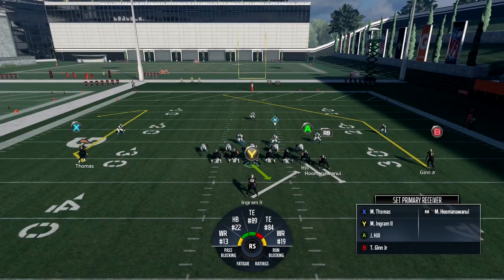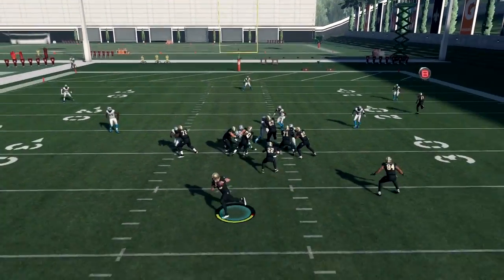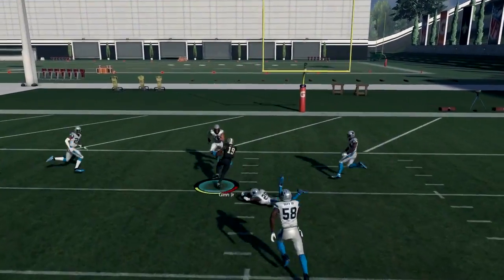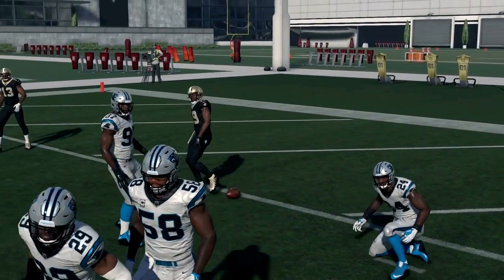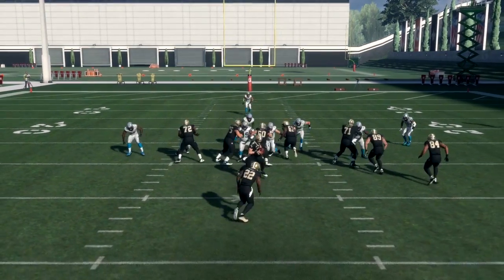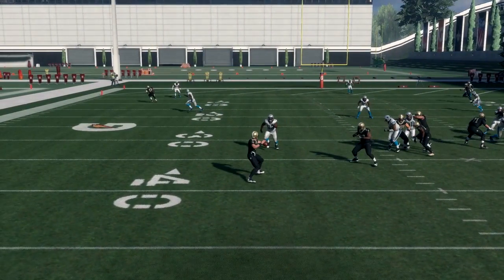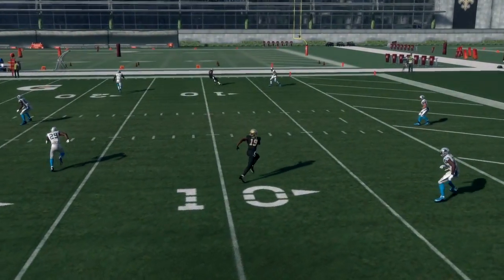You can either match protect on this play to give yourself more time, or you can let everybody go out on their routes. That post route may not look open, but I'm able to squeeze the pass in there by pass leading down — the wide receiver has to come back to the ball and the safety in the middle doesn't have a chance to come up and make a play.